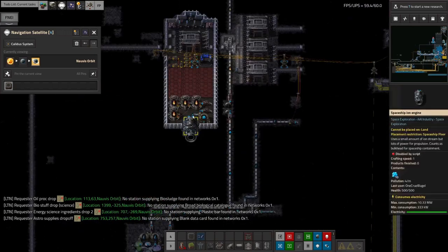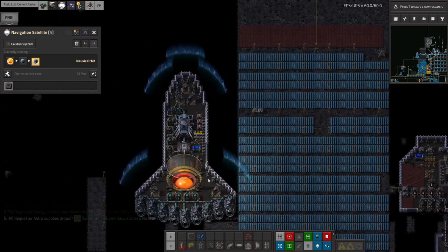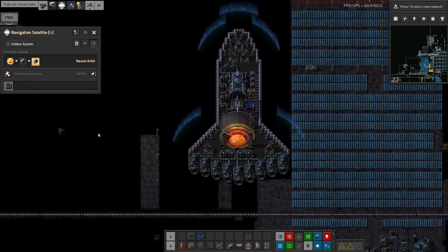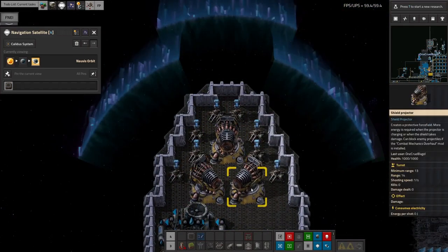The previous designs tended to look a bit like this. The new one is much less blocky — it's a much sleeker, more aerodynamic looking shape, so it looks a bit cooler. But the most important thing is that I've put these shield generators on the front of it.